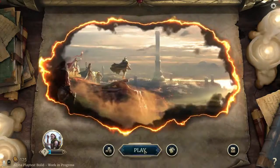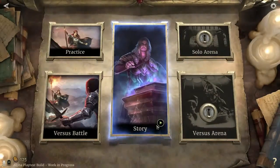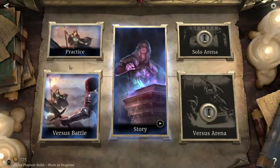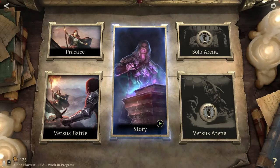The cool thing about this is there's actually a story mode that you can do. When you first play, that's all you have. You have to go through chapter 1 of the story to unlock the next modes, then go through chapter 2 to unlock the next, and then beat that to unlock further content.